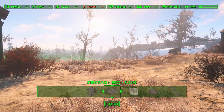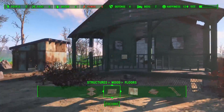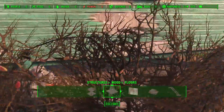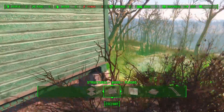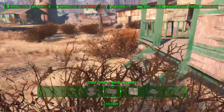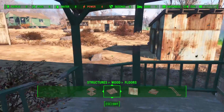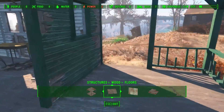Hello everyone and welcome back to my second video. In this video I will show you how to make this cabin. Let's take a quick look around the cabin. There is a little glue inside — they don't seem to despawn — so let's make it.